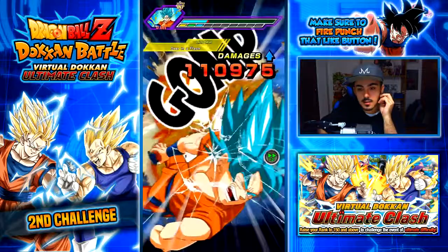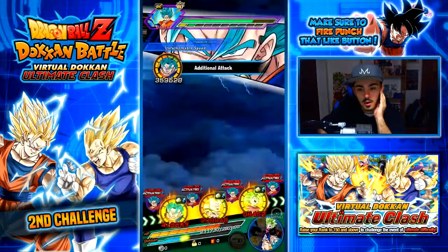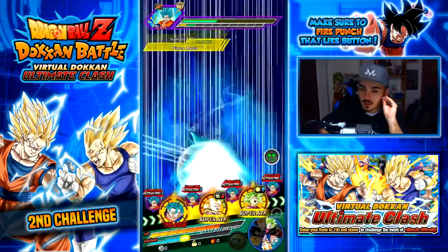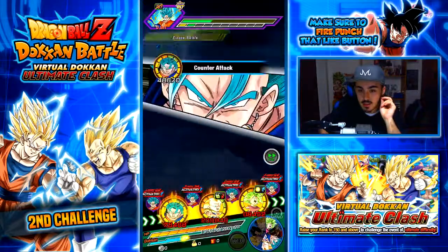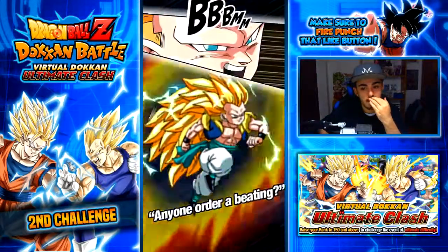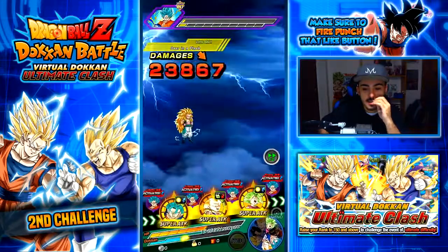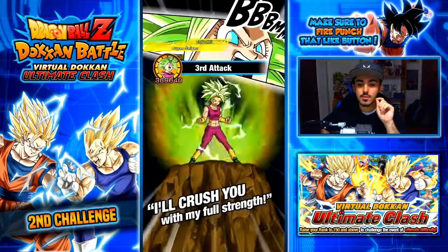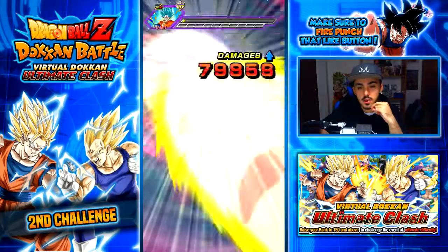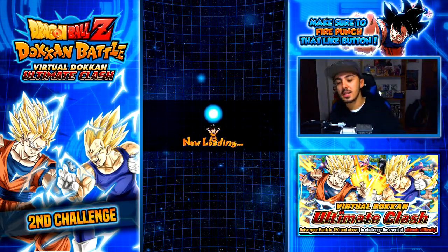One — two — I said it could happen and only twice. Now Gotenks — there's the counter. Gotenks should definitely take him out. Almost — that was so close. That's why Gotenks is not good to tank after a super, but we survived so it's good. Kafla finishes him off. Kafla did get her shine and there it is — we beat Ultimate Clash Virtual Dokkan!